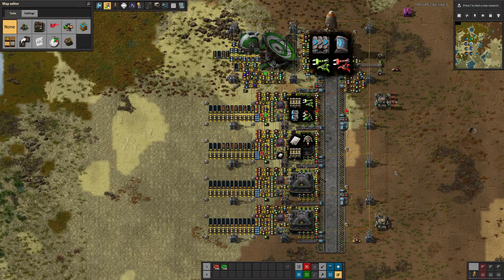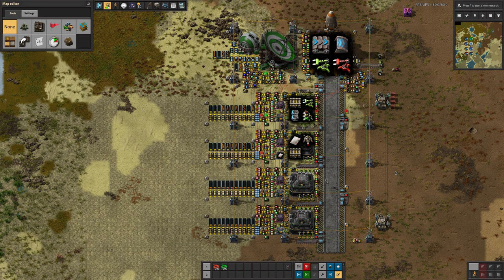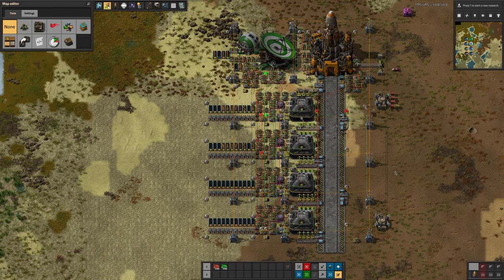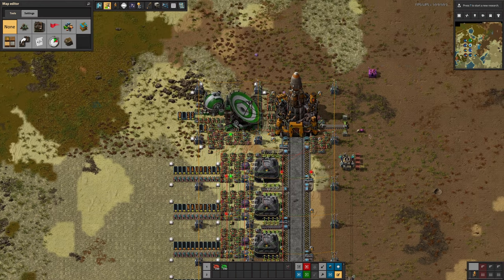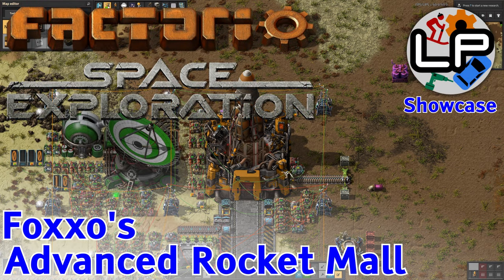I hope you've enjoyed the video and hopefully been inspired to go off and make your own massively over-complicated logistics system. We have some ideas for our upcoming K2SE playthrough when we get onto space elevators, although we've gone very rocket-light deliberately, so we wouldn't be using a system like this. Anyway, I hope you've enjoyed this video — there'll be plenty more Factorio content to come on the channel. Make sure you're subscribed, keep an eye out for what's coming, and as ever if you have any questions give me a shout in the comments or come along to the Discord. Thank you, and I'll see you next time — bye bye!